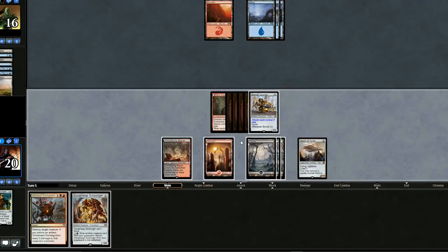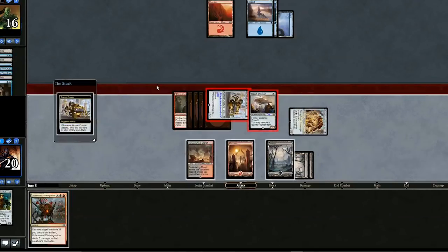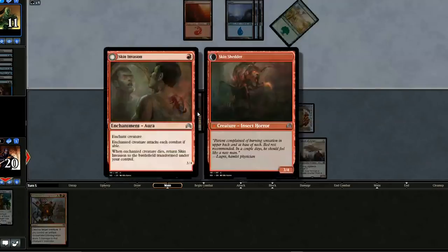Let's pull the Scrap Heap, play it, crew the Vehicle, and swing for five. Opponent cycles the Censor — they're already down to 11. They've got to do something quickly. We probably should sac the Skin Invasion now because we get a 3/4 in the process.